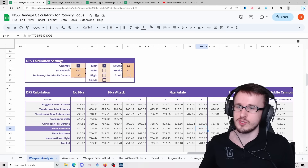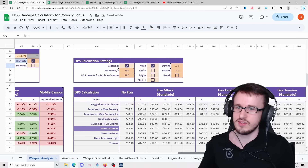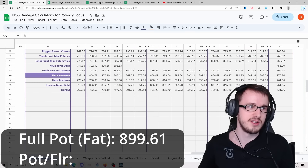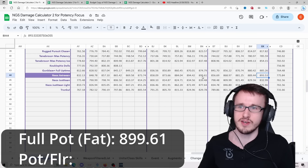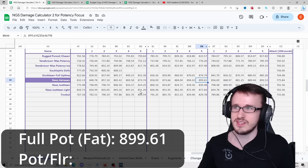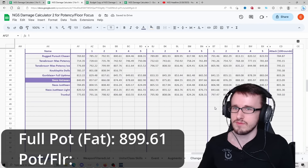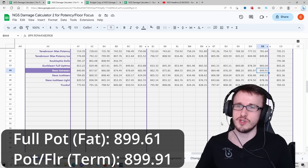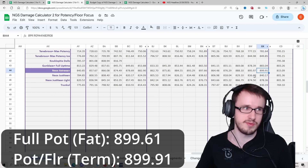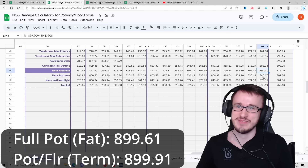Now with the floor build, Termina is winning — but it's actually very close to the full pot build. This is when the enemy is up, and the floor build wins by only 0.3. When we look at when the enemy is also downed, the floor build is up to 1486 with Termina 5, and the full potency build is up to 1496 with Termina. So Termina bumps ahead on the full pot build once you get that crit rate from the enemy being downed.